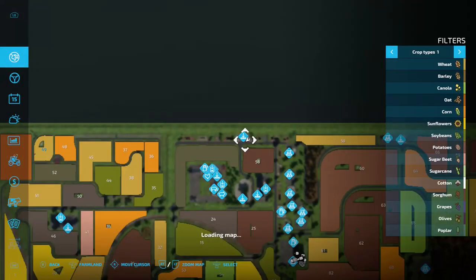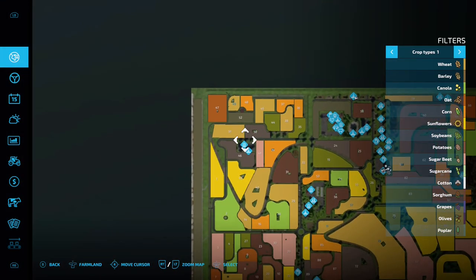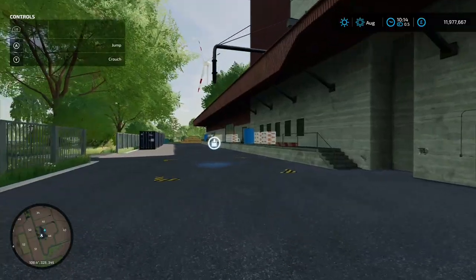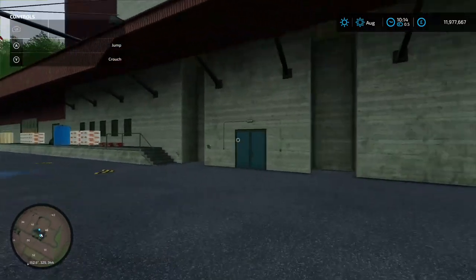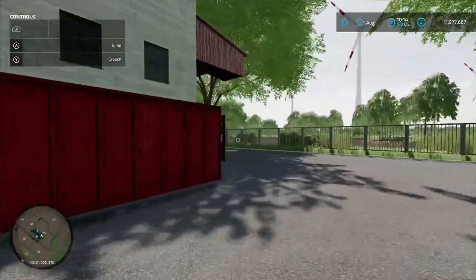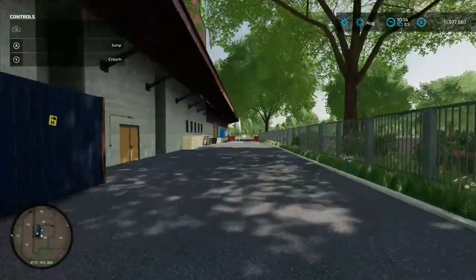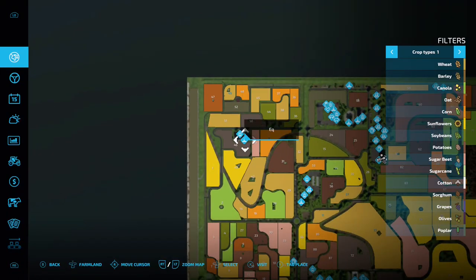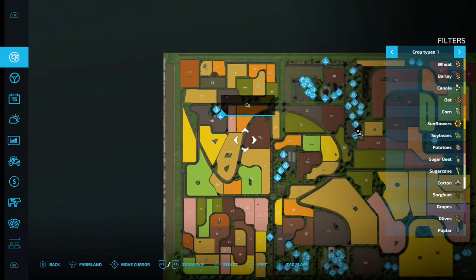Over in this area, similar to before, one side is a buy point for your lime; coming all the way around the other side is a sale point. This one is called Lime Station, and next to it is EQ — Equalizer.